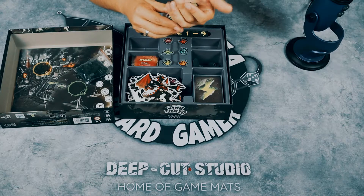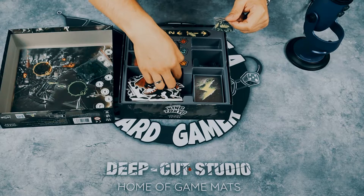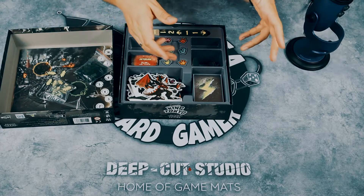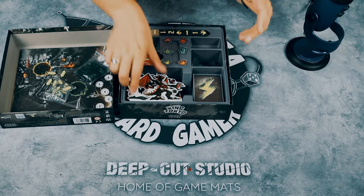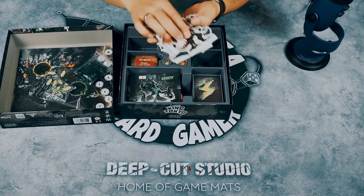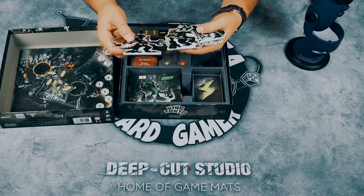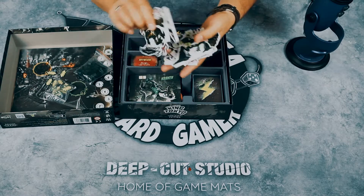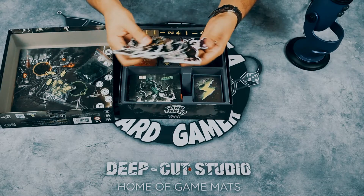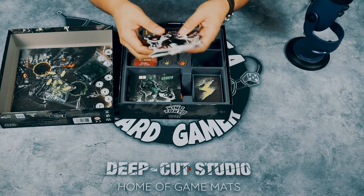Depends on the card because some of the cards will use these. And you get the new monsters — some of them are old monsters, but they are reworked in this pretty cool looking artwork. This black and white with one spot color looks absolutely gorgeous, and I just absolutely love it.